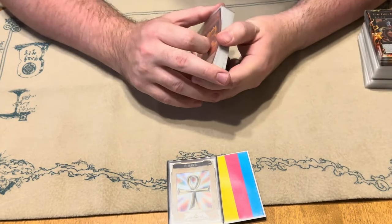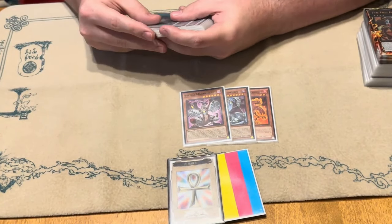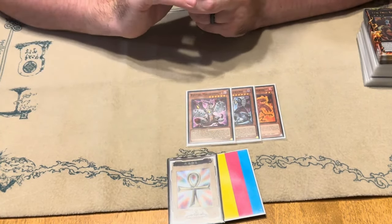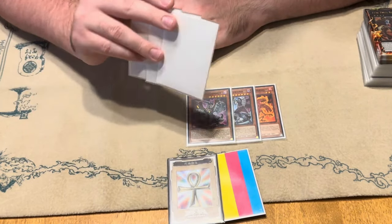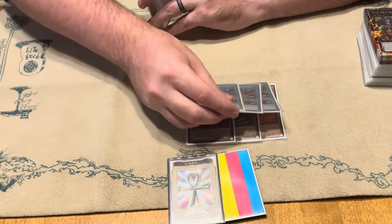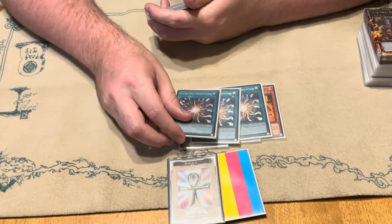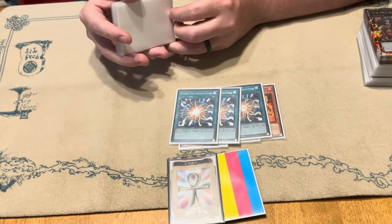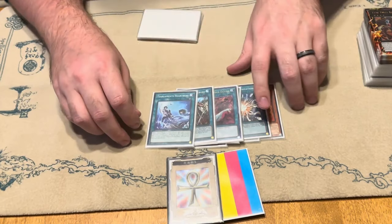For the side deck — I wasn't really happy with my side deck, but let's just go through it. One Scattershot, obviously. Two Bystials — I was pretty scared about Branded. This deck still just has a tough time with Branded. And there's enough things going around with Fiendsmiths where the Bystials can come up. I might move these to the main, to be completely honest, just because of how strong they are. Three Super Polys — kind of mid. Came in a couple times and when I did see it, it was pretty good, but it still needs more testing. One Heart Piece, one Thrust, and then one Heartbeat.